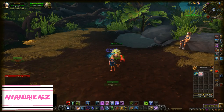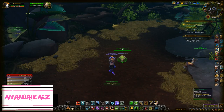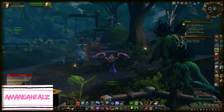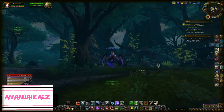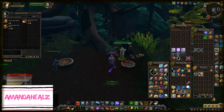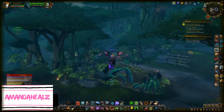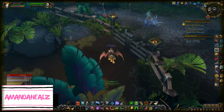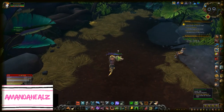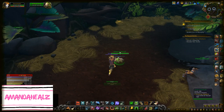Another daily quest involves feeding him. The NPC where you buy the food is just up the hill from the pen where you keep the direhorn hatchling, so just run up, get the food, and run back. Make sure you buy the right food because there are three different kinds: the cheapest one is for when he's a little baby, the mid-price one is for when he's growing up a little bit, and the most expensive is for when he is big.